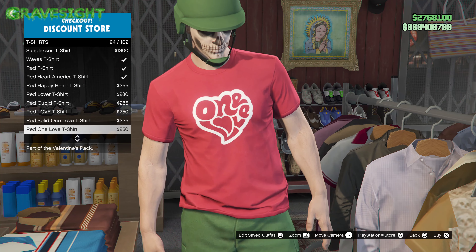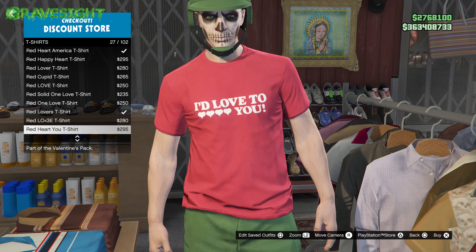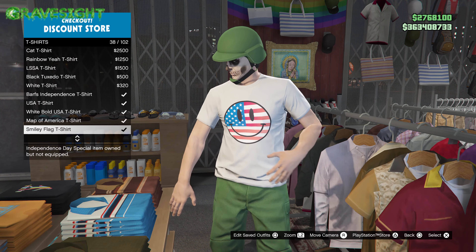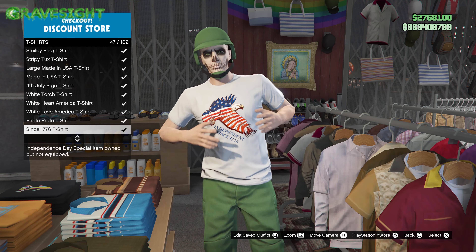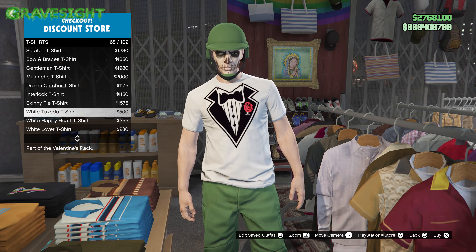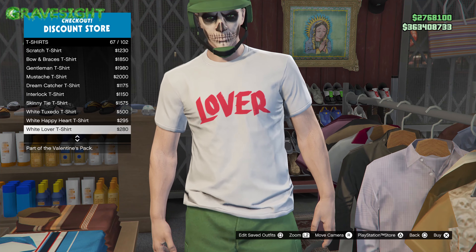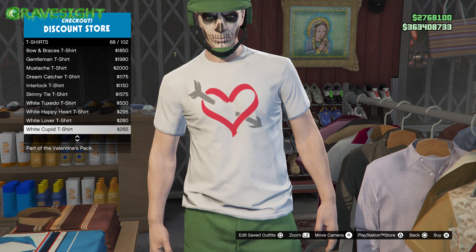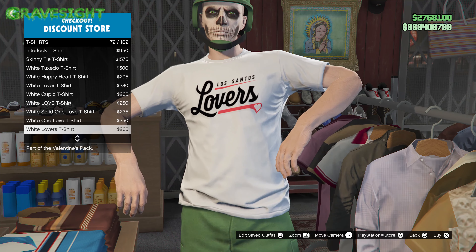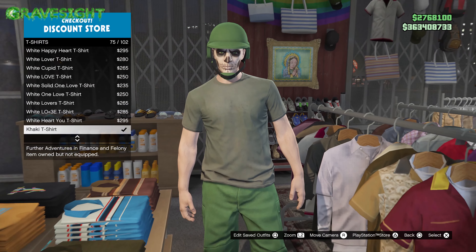This is Valentine's Day content for clothing. If you're wanting to celebrate Valentine's Day in GTA, you can head on over to the clothing shop and hook yourself up with some clothing, which is what we're going over right now. There's a heart right there, another heart, and that one's definitely Valentine's — it says 'lover' — and here's more Valentine's Day clothing in the game that we can wear.